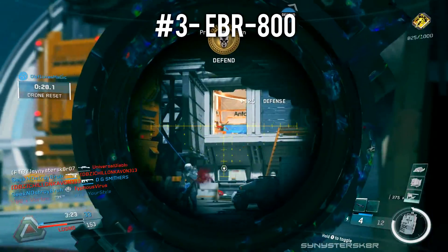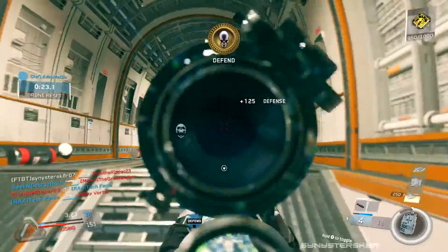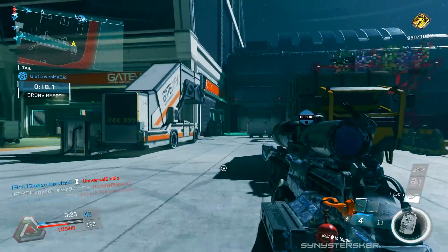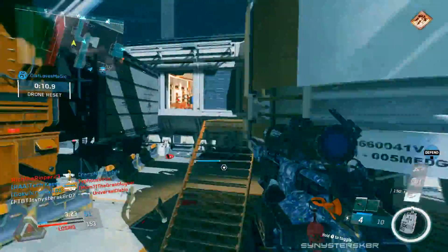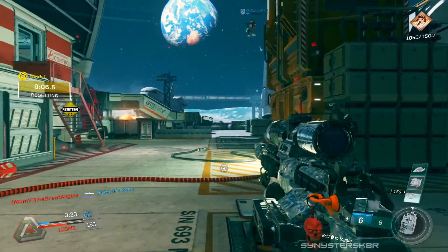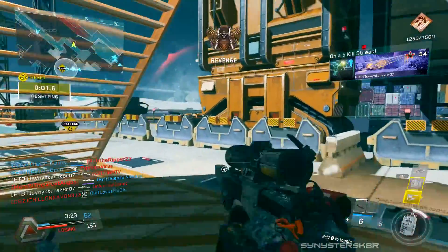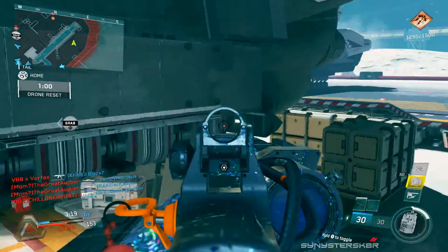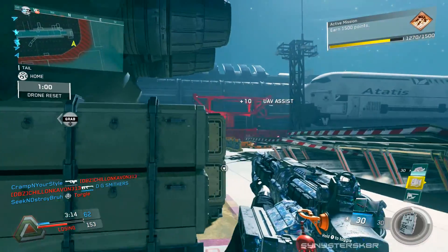At number three we have the EBR-800 - again, just the sniper rifle portion. This is a semi-auto sniper rifle with six shots in the clip. It has a lot of idle sway, and I compare it to the Barrett .50 cal from previous Call of Duties - it has a lot of kick when you shoot, making it pretty much unsprayable. You have to take your time and aim your shots. It's an energy weapon so there's no bullet penetration, but energy weapons regen bullets so sometimes you don't need to reload after a couple shots.